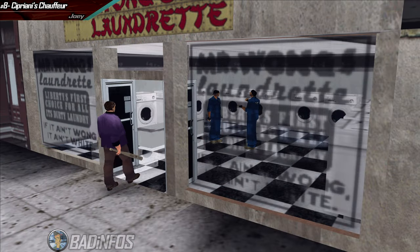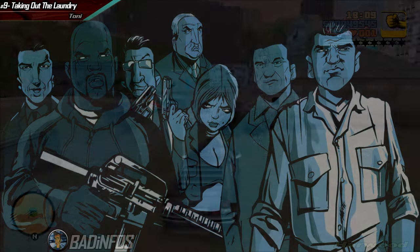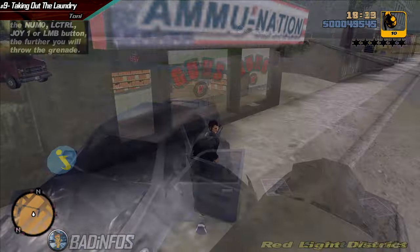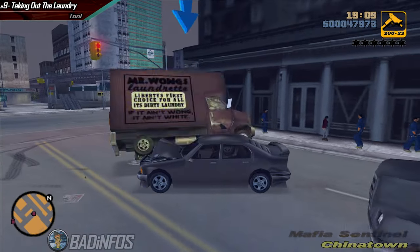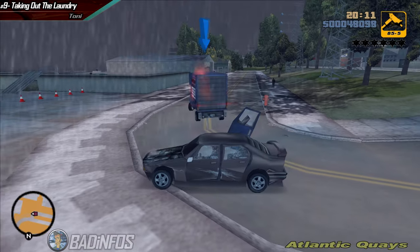Complete the next mission with ease and here comes Taking Out the Laundry, which gives you grenades. We will actually not be using them but you need to pick them up for a future mission. Drive to Ammu-Nation and buy two sets of Uzi ammo. With the Uzi destroy all three vans. You can of course use grenades too but they're more dangerous, so Uzis are your best bet.